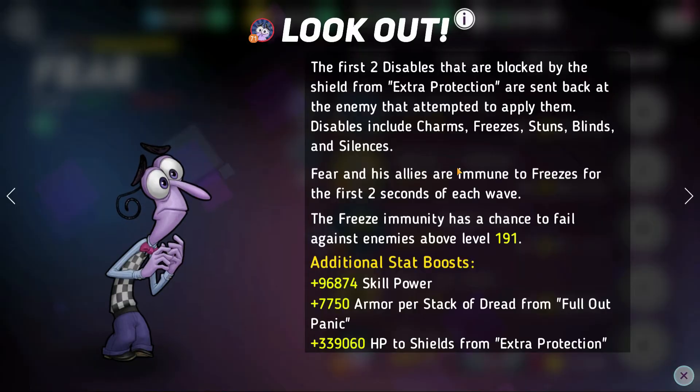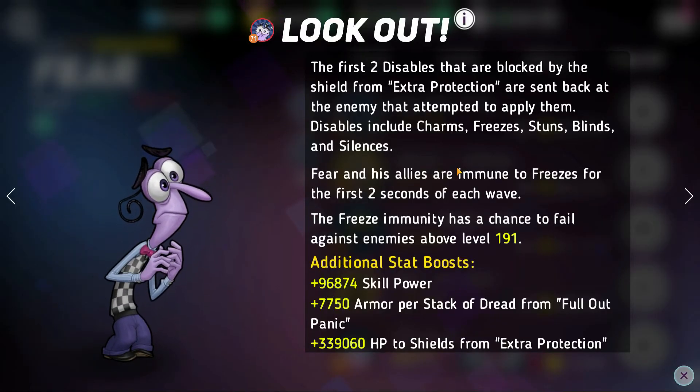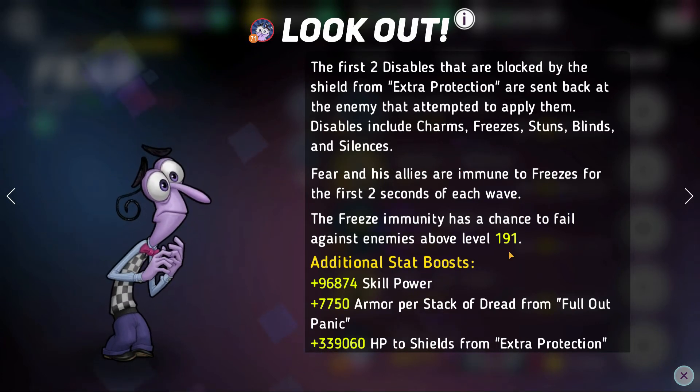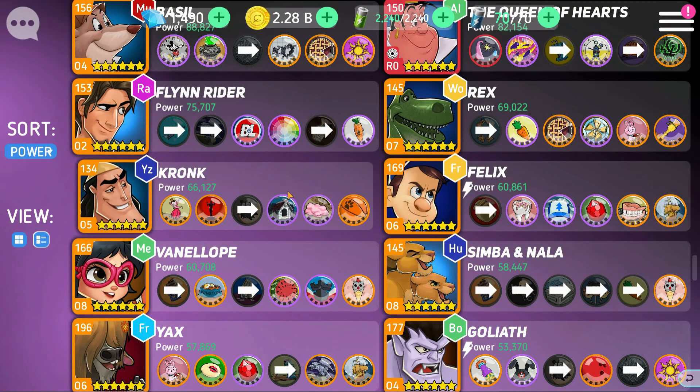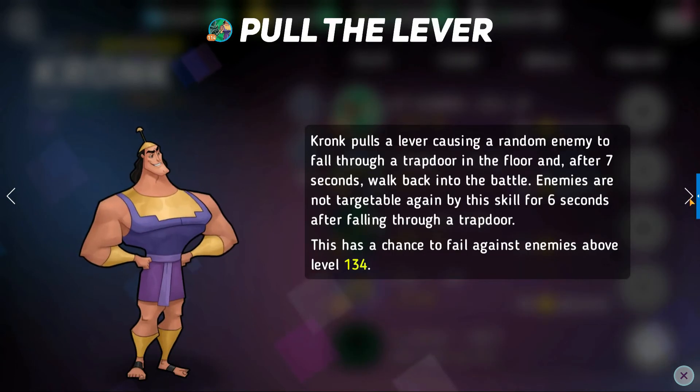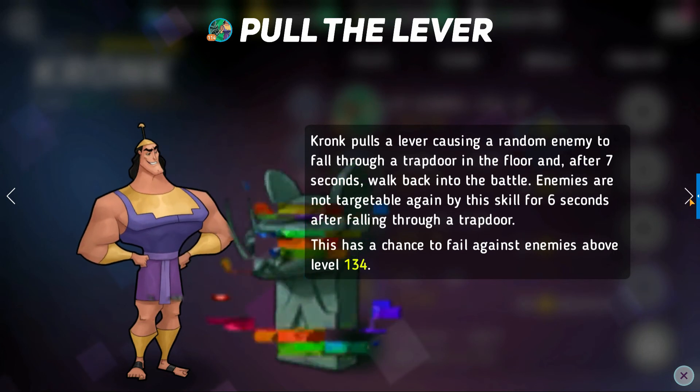A slightly better version is Cronk with his Izma disc. For the first five seconds of each wave, Cronk and his allies are immune to freezes and instead go invincible — basically the same as Fear but better, lasting longer and granting invincibility too. This is probably one of the best counters for Mr. Big, especially paired with other heroes. Cronk can also just remove Mr. Big from the field randomly, getting him off for a little while. Cronk is one of the weirdest heroes in the game but he's really solid.